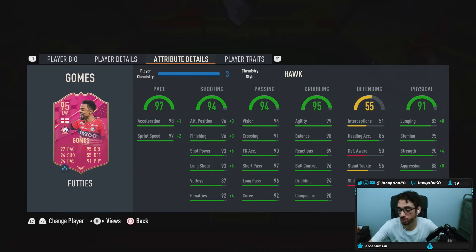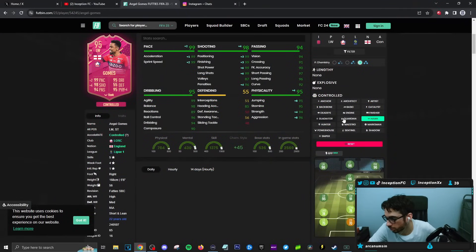I give a Hawk chemistry style, but here's the thing — the card looks like it's formatted for a marksman. Reactions are at an 89, just because I want to improve shooting, pace, and physical. I guess it depends, because he's 5'6", he's super small. Basically gonna be like a pro-clubs character when you first start off. Passing on the card's gonna be in a good area. Dribbling will be experimenting with. Defensive stats — not really much. And then for physical, he does have some stats here and there.